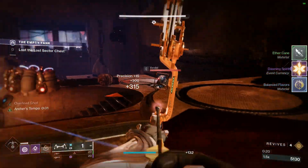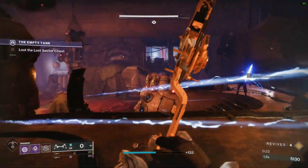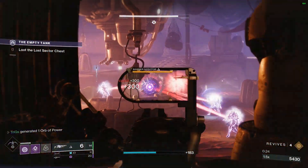Xur might even sell it sometimes, and to speed up the process of getting this, buy the Exotic Weapon he is selling as well as his Exotic Engram each week.